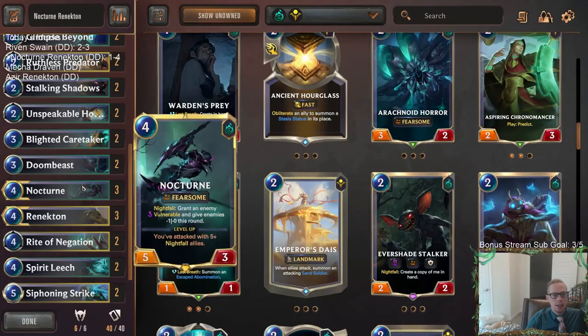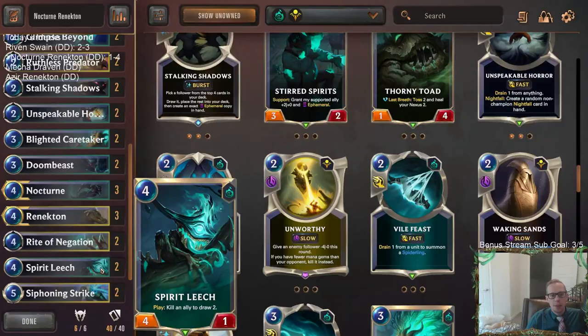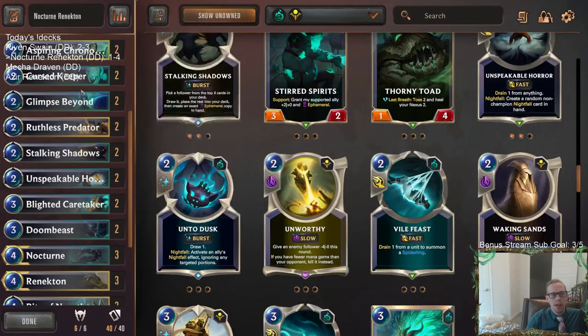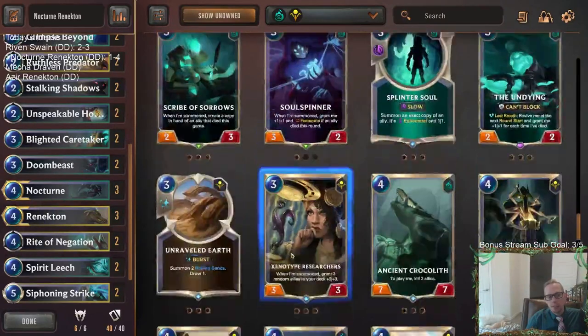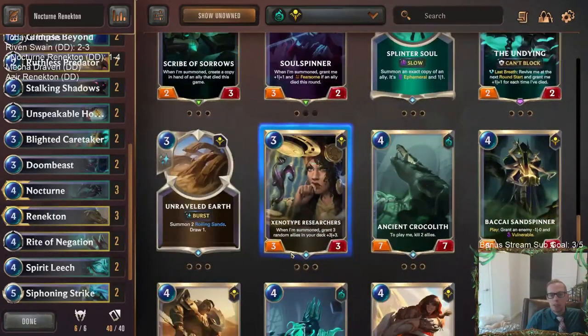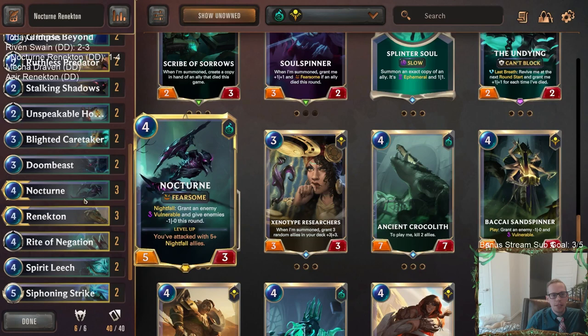I liked Nocturne and Renekton for sure. If we want to play Spirit Leech, we've got to have more things to sacrifice. Otherwise, instead of Spirit Leech, could just go Sandspinner. Sandspinner is awesome - we could go Sandspinner instead of Spirit Leech. It's another way to basically pair with Nocturne with more ways to give things Vulnerable. That minus-one, minus-zero is nice, and just giving things Vulnerable for Renekton.